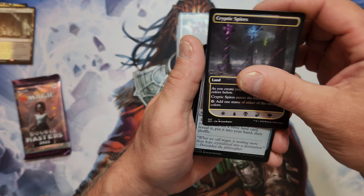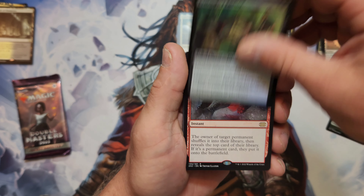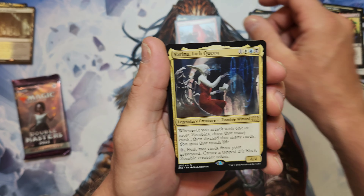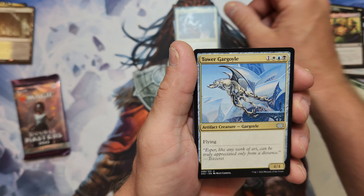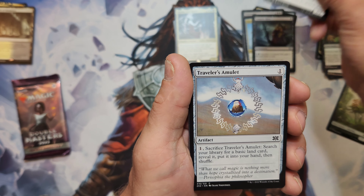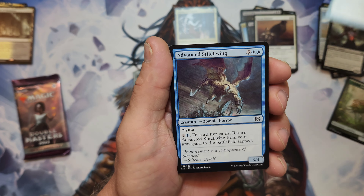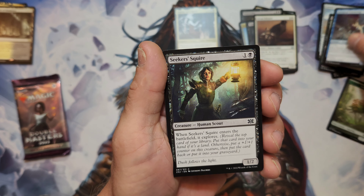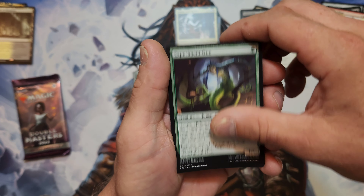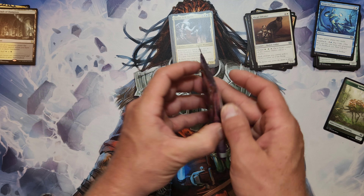It looks like the rare stuff is in the front of these. Traveler's Amulet, Eyeblight's Ending, Chaos Warp - classic! Pinkara Queen, Tower Gargoyle, Vampiric Rites, Obzedat's Falcon Ear, Traveler's Amulet again, Carrier Thrall, Battlefield Promotion, Advanced Stitchwing, Seeker of the Way, Pirate's Village - classic - Experiment One, Deep Analysis - another Commander classic. Decent, decent - nothing too bad.